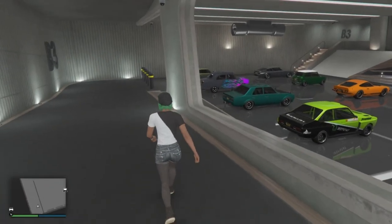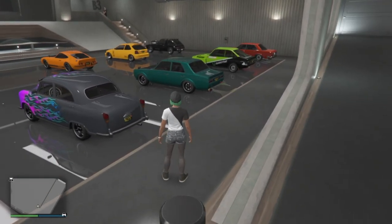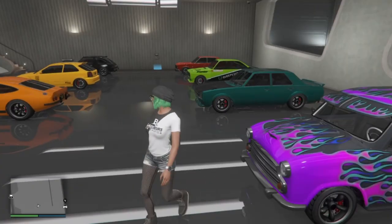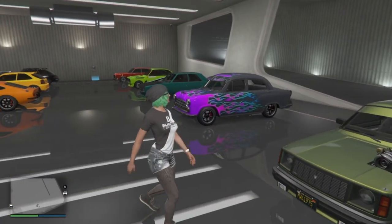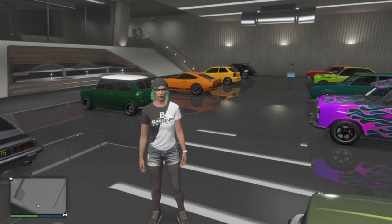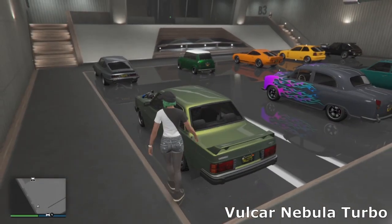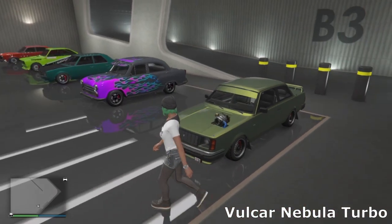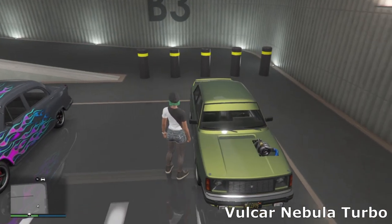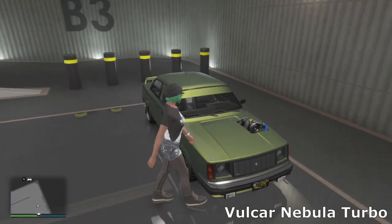Then we move on to the next garage — this is sort of like a compact cars slash random funny little cars that I like. I don't really think there's a theme — it's just leftover cars I shoved in this garage. We start off in this corner with the Vulcar Nebula Turbo, based off an old Volvo. I went for a turbo brick build with this one — obviously got the turbo sticking out on one side, some mud flaps, a simple spoiler, and a moldy green color.